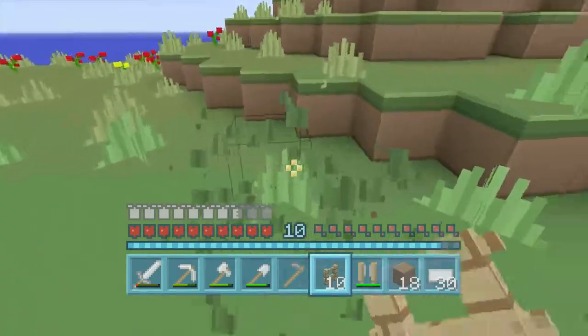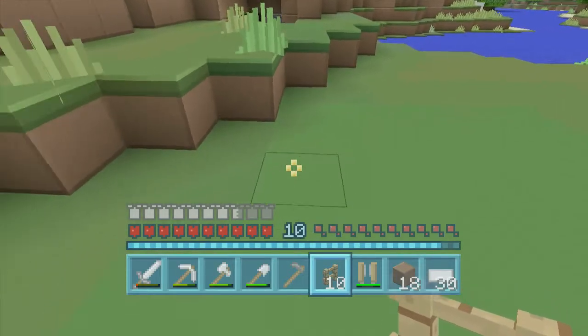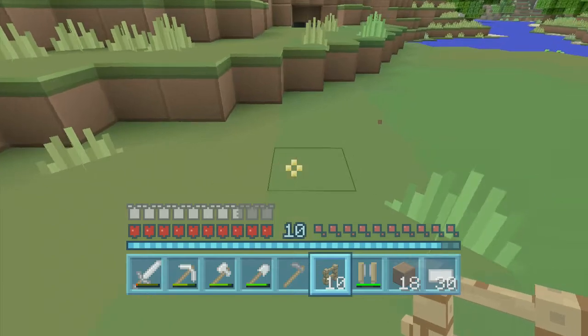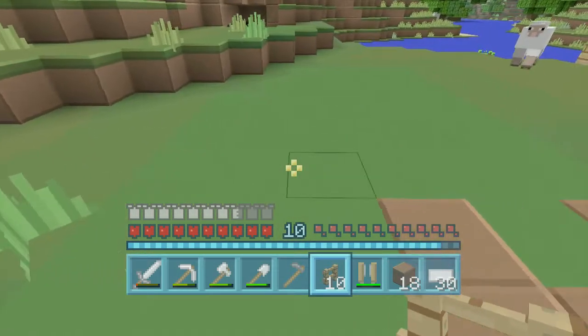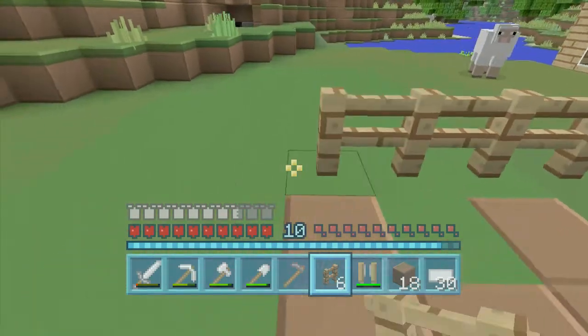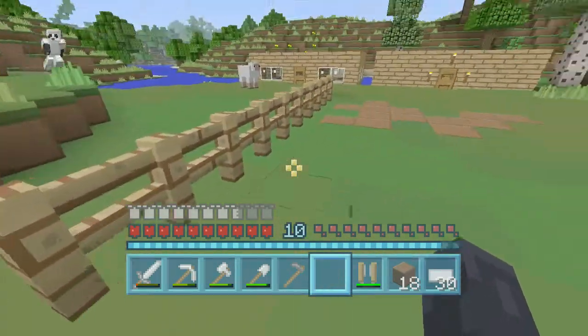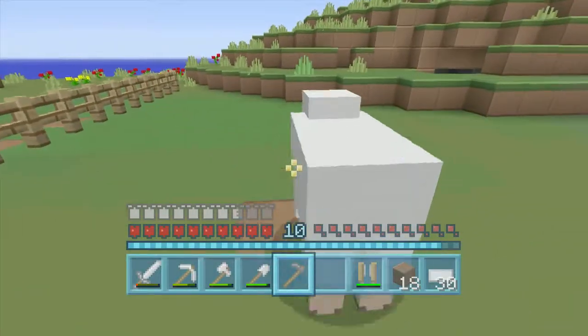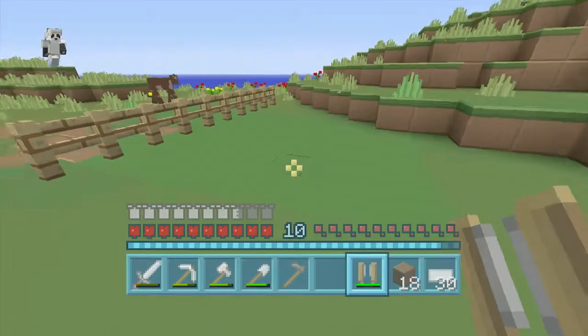We're gonna be making everything around this area, so we need to have at least ten spaces. I think we can start here: one, two, three, four, five, six, seven, eight, nine, ten. So that's gonna be the size of each pen.